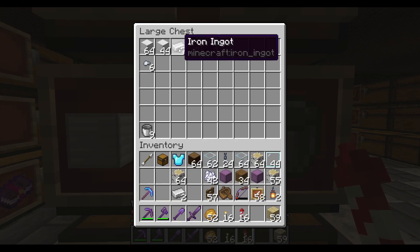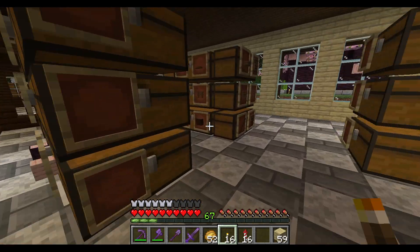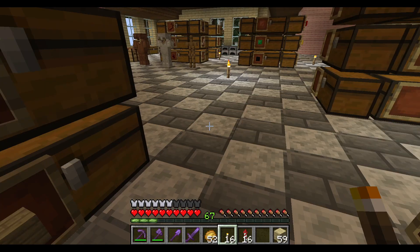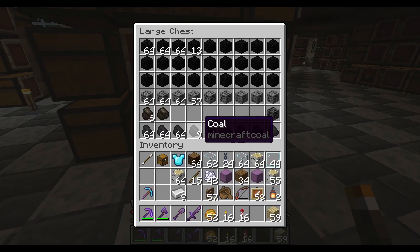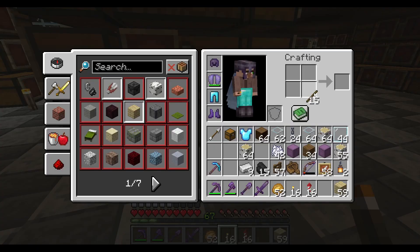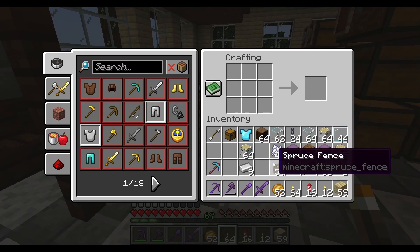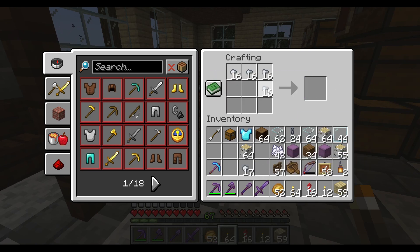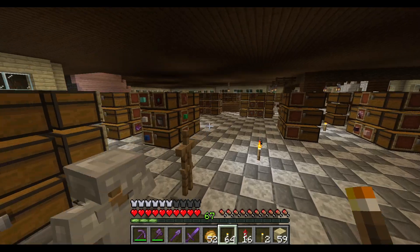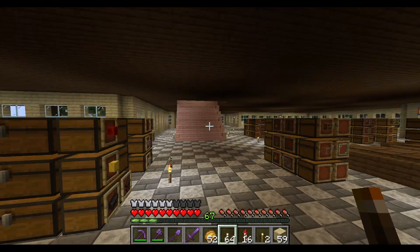I realized that I have to make a few lanterns, so let's get some sticks and some coal. There we go — we are gonna do this and then this like so. All right, 12 lanterns in total right now. Let's get the iron nuggets over here. There we go, let's go!